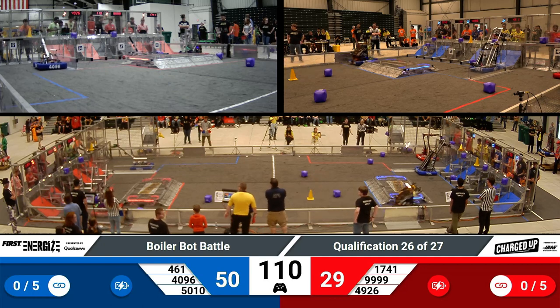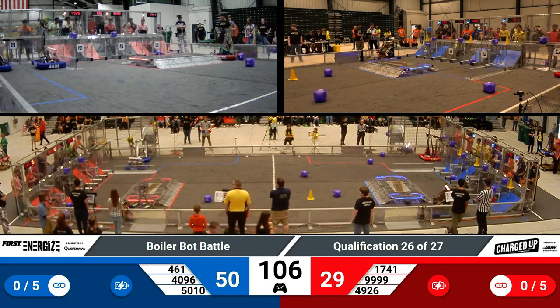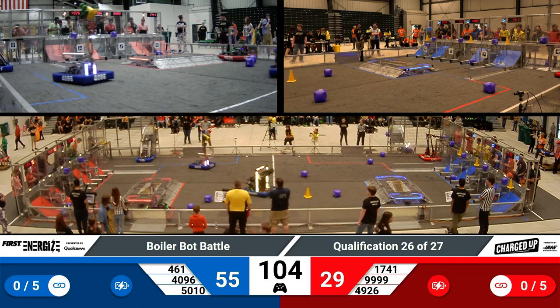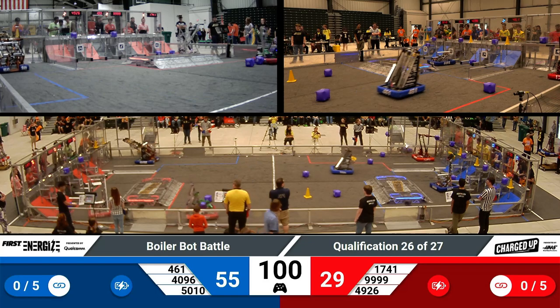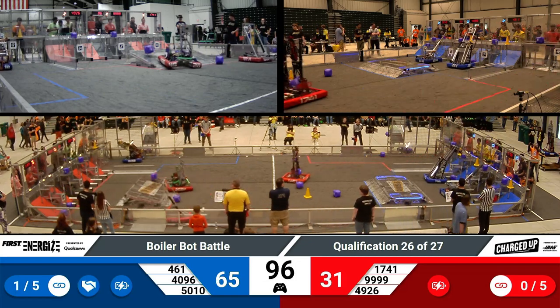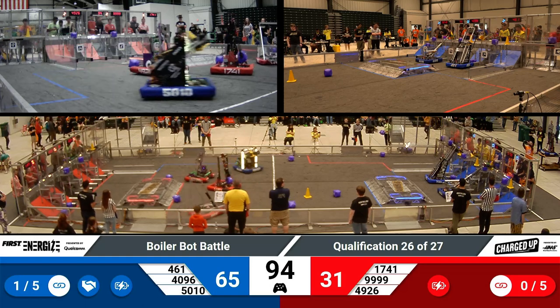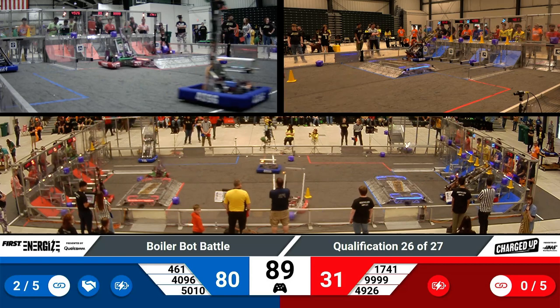49-26, that's Galactag out of Columbus. They have a tandem drive wheel mechanism that allows them to translate left, right, forward, and backwards, potentially doing some nice things that you could get out of a higher-cost mechanism. 461, that's Westside Boiler Invasion, quickly placing a cone onto the top part of their grid. Their teammates also matching them — that's two links, folks, in just a short time.